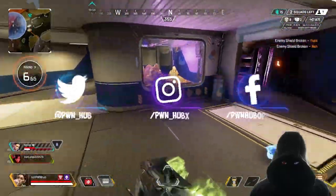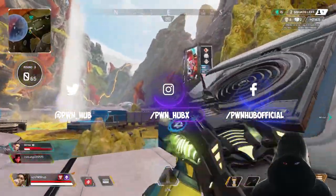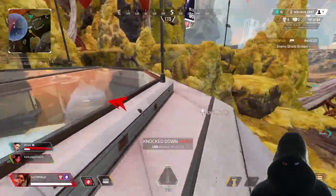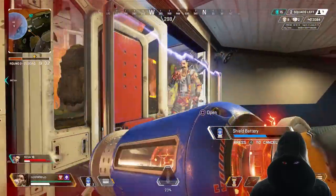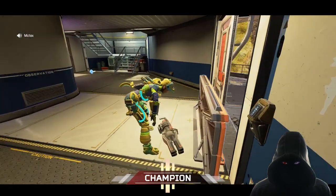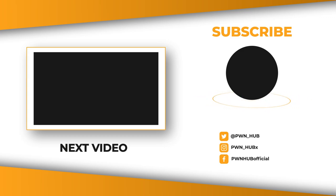If you want to continue this conversation, head over to the social media links and give them a like or a follow — it'll go a long way to helping the channel in Season 13 and beyond. You can see here we're about to get an easy clap dub on this Fuse, using the walls to block doors, but Mr. Jumpy Bumpy gets smoked out by a Loba from behind. Thanks for watching, liking, and subscribing — stay safe, stay healthy, and as always, have a good one.